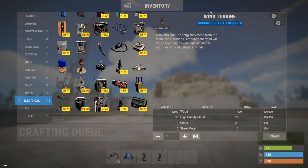It is of course craftable if you have the blueprint, using a level two workbench and these components: 1500 wood, 30 high quality metal, 3 gears, and 10 sheet metal. So if you're one of those folks who love to throw away sheet metal, it might be useful now.